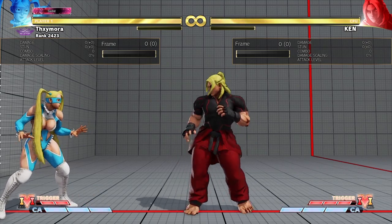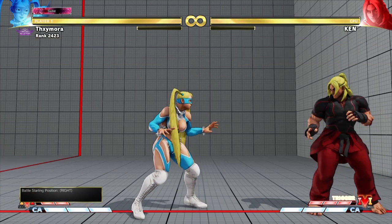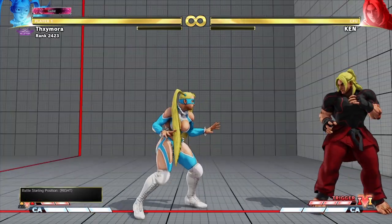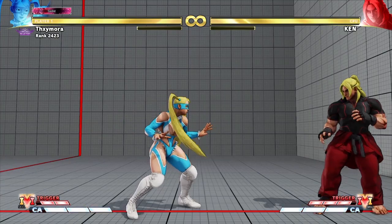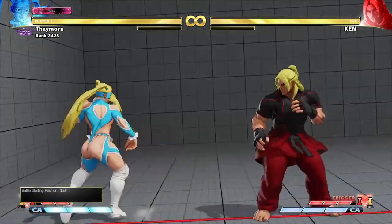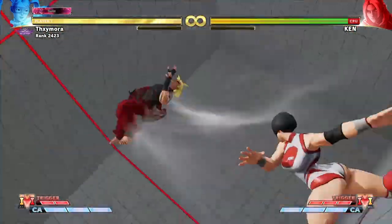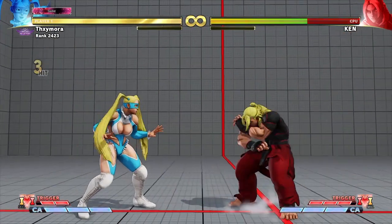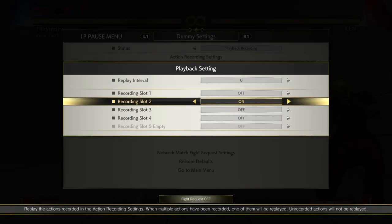Now the other thing I wanted to show you — and you may know this — is that command grabs have amplified range in the corner. So for example with Mecha, if we're both at the same spacing: if Ken's back is to the corner, the command grab doesn't reach and the super doesn't reach. But if Mecha's back is to the corner, she will fly three-quarters of the screen and grab him. This is amazing for Mecha.